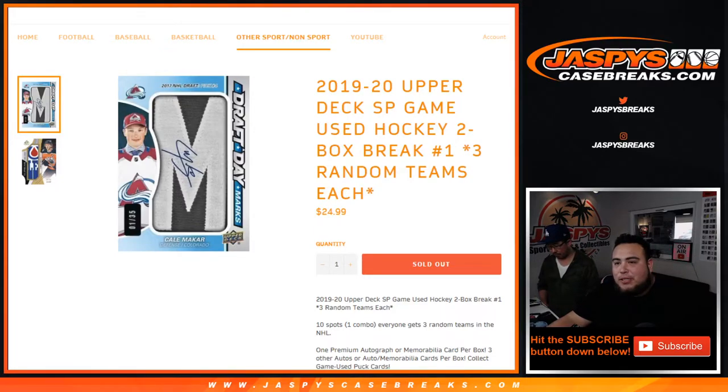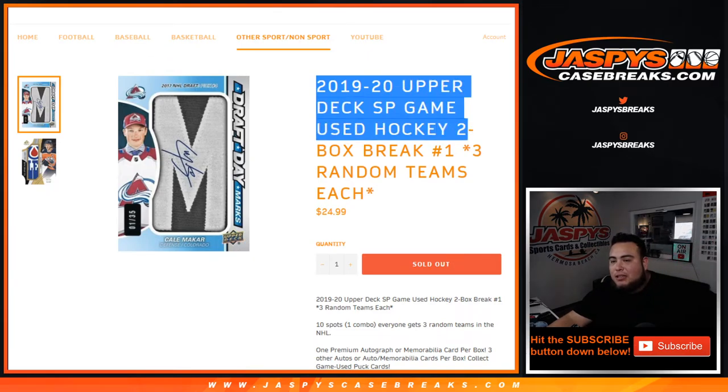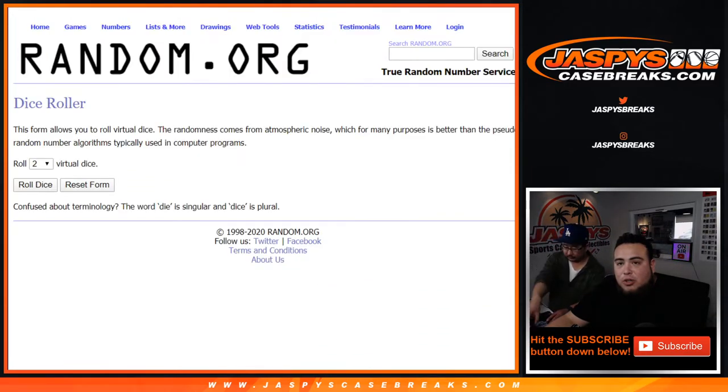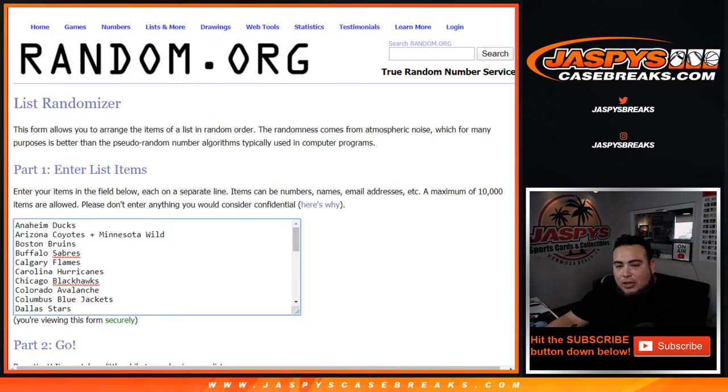What's up everybody, Jace here for JacesCaseBreaks.com. Brand new release on a Thursday — 2019-20 Upper Deck SP Game Use Hockey. It's a two-box break. Number one, three random teams each, and we had one combo team. This is a new release, guys, and the combo team is going to be the Coyotes and Minnesota Wild.